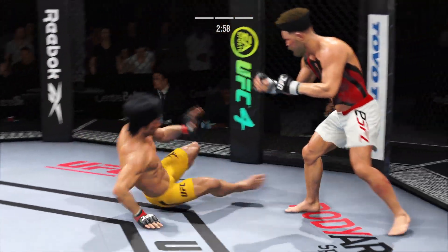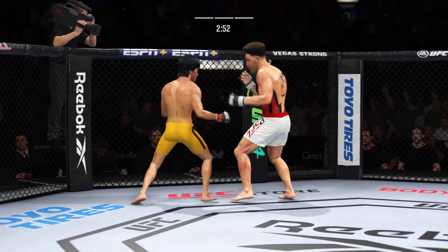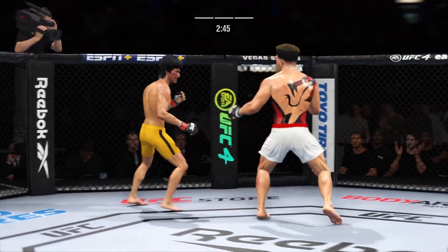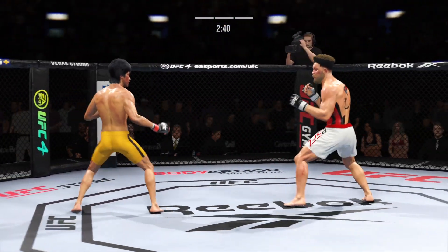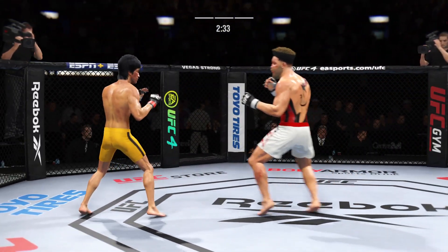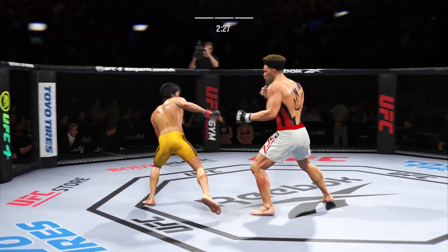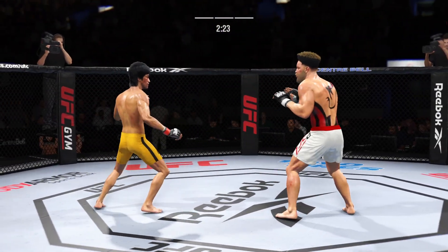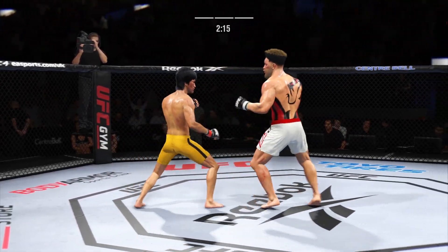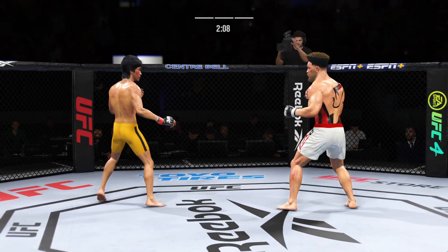Beautiful movement and hip work on the ground — just outstanding with the transitions. He is not staying in one place on the ground, and that's very important. He is really starting to apply a lot of pressure here down the stretch. Not as much offense earlier in the fight — he is making up for lost time now. Beautiful punch. Look at him working and trying to shut the liver down.